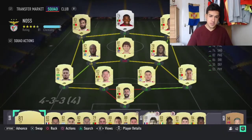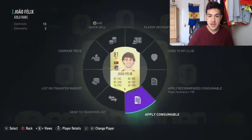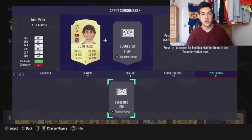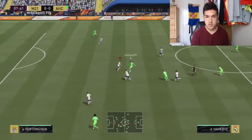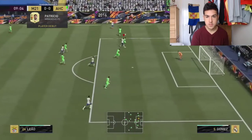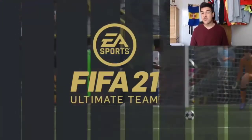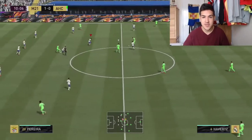Let's put this team to the test — OP 50k squad builder, let's do it boys. We're going to play a few division rivals games. The opponent has Leroy Sane, Goretzka, Mahrez — a really nice-looking team. Let's go! Rafael Leal scores — what a beast! That is a beautiful goal. Tell me he's a silver card — he's OP! He just bullied Joe Gomez, who I believe costs over 100k in this game. OP center back literally just bullied him.